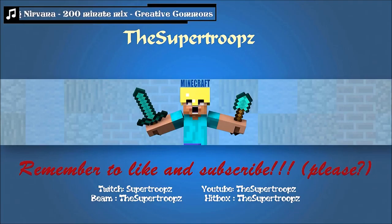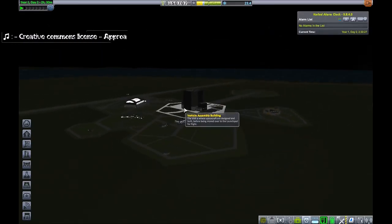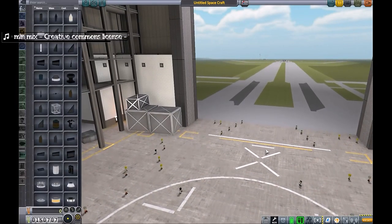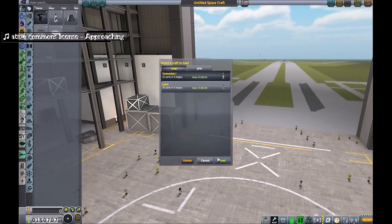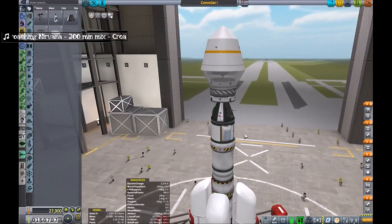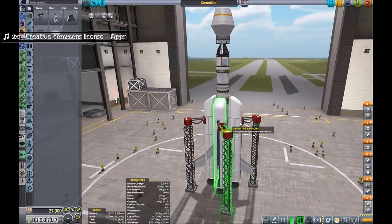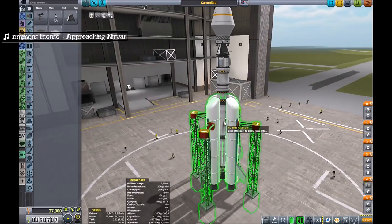Hello everybody and welcome back to episode 3 of my Kerbal Space Program Let's Play Modded series. Back after all the derps of episode 2. As you saw, we had that satellite in orbit from the last episode but that's not going to come in handy for much longer. So I'm now building Comsat 2, which is the second of four parts of this satellite communications network around Kerbin.